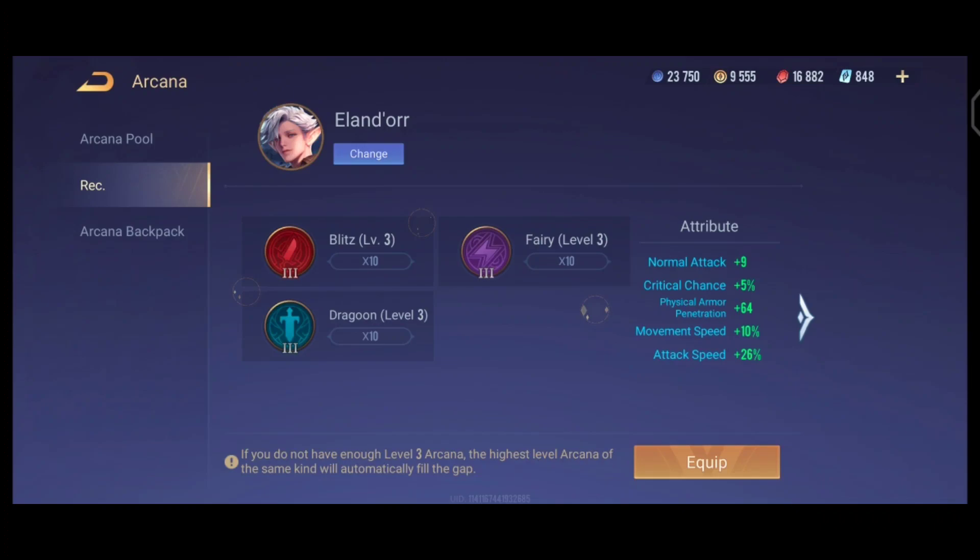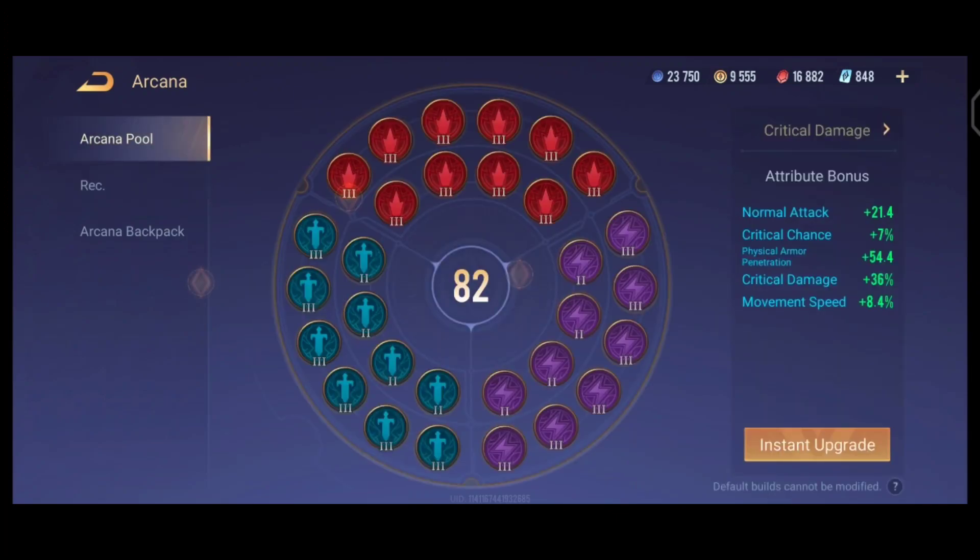This arcana is the attack speed arcana, which can be used when you use him in the jungle with Soul Reaver. If you don't buy Scorching Wind you can go for attack speed arcana instead. The next arcana is the critical chance arcana with Savage Den and Assassin — some players like to use the critical chance arcana. The next one is the critical damage arcana, which gives you about 36% additional critical damage and will be most useful in the late game.